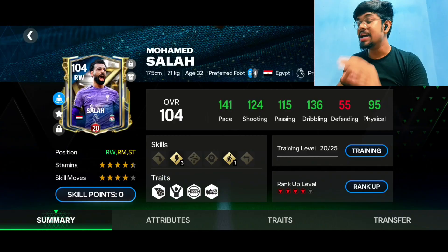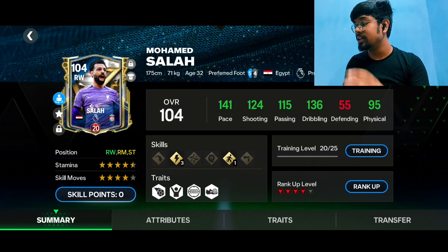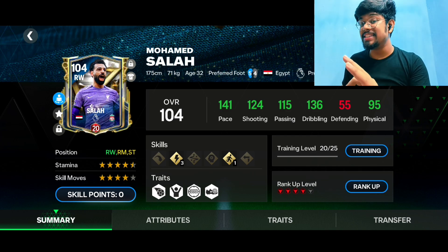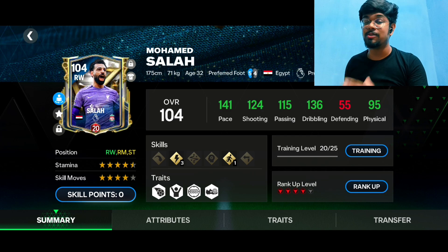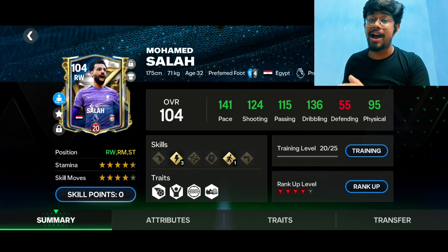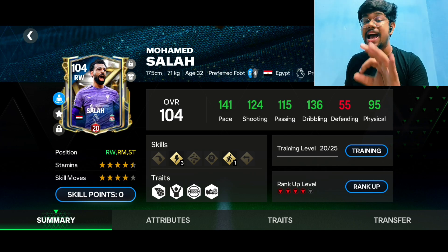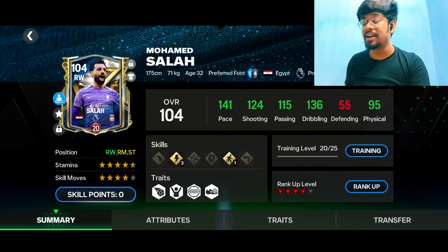Let's discuss the stats of the Mohamed Salah card. I am maxed up with Dekshir to Level 3 and Ram Ditto to Level 1. He is going to have 141 pace, 124 shooting, 115 in passing, 136 dribbling, and 95 in physical. He has got four and a half star stamina and four star skill moves, five star left foot and four star right foot. He is 175 centimeters tall, so a shorter guy. He can play right wing, right midfielder, and striker — a very versatile card.